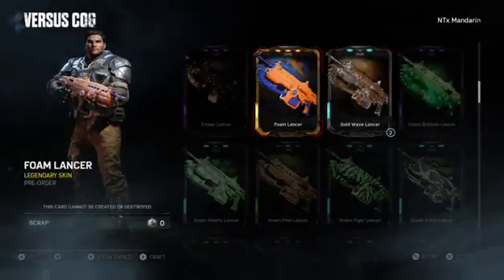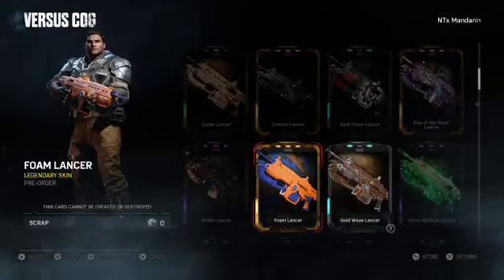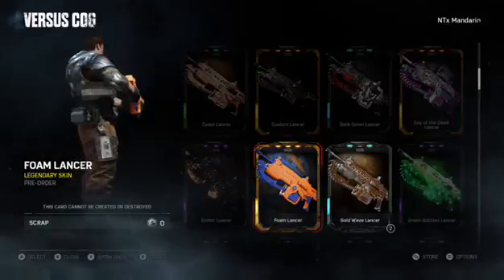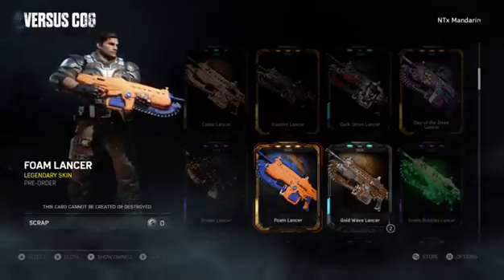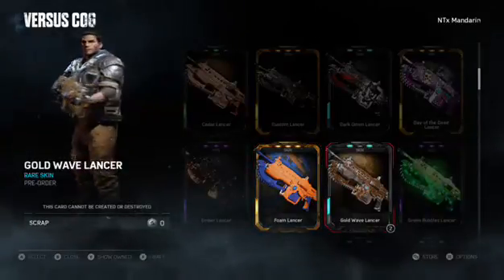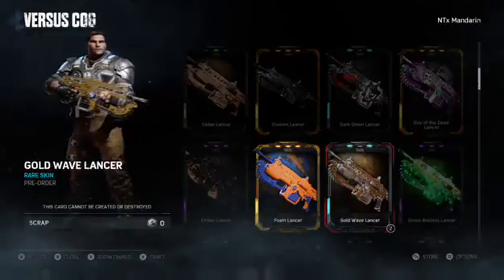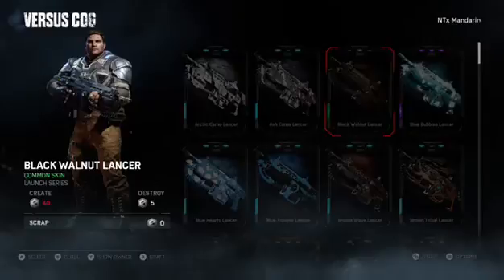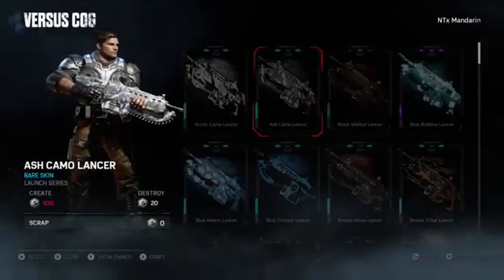Here they are - okay, so we got Foam Lancer, pretty cool. Oh, you get to move your character - that's awesome! So we got the Foam Lancer in orange and blue. Then we got the Gold Wave - that's okay, actually that's pretty nice. Got the shine, you see that glare? Alright, Arctic Camo, Ash Camo.